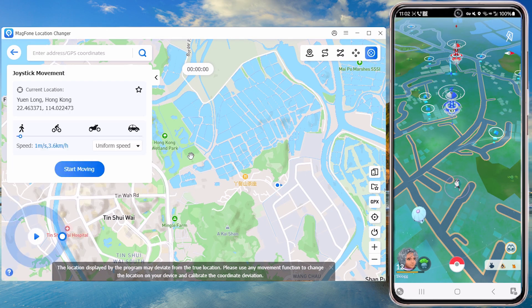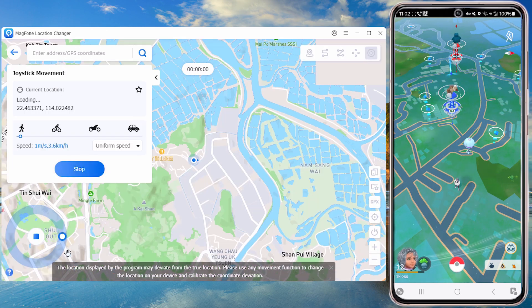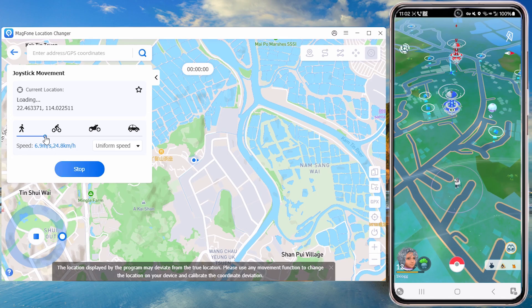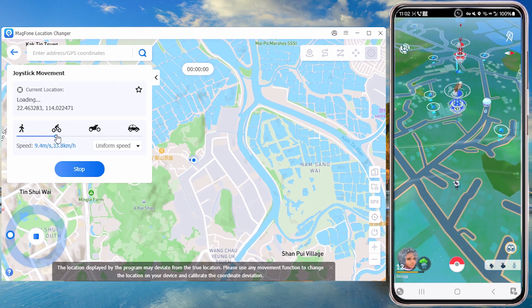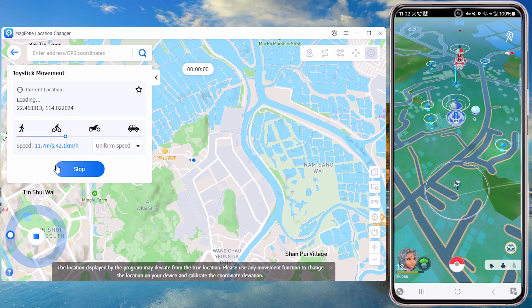Let's head to a more lively place and try out the Last Location Change Mode. The joystick can be used for more flexible GPS control — use the on-screen joystick to move freely in any direction and customize the speed.